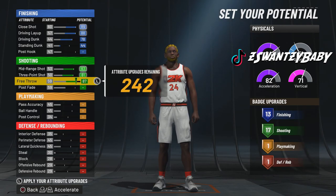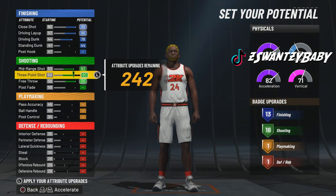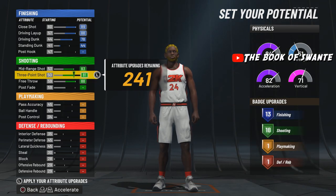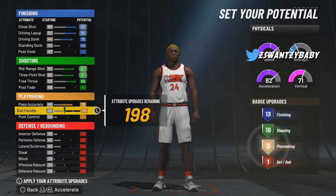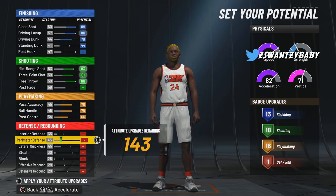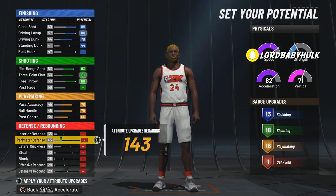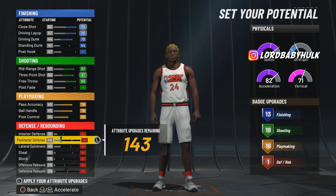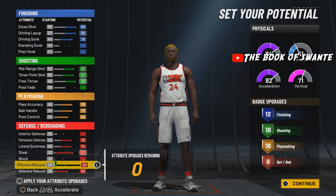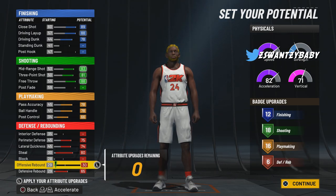Okay, we're going to have 18 badges. You can tick your three-point down if you want to put attributes elsewhere, but it's up to you. We're going to max playmaking since we're going to have gold anyways. You can make this as a PG if you want floor general and dimer, but since you already got gold, you need the playmaking badges. And this way, you get rim protector anyways. You're going to be able to even unlock the intimidator on this build. You could get the sixth offensive if you want.